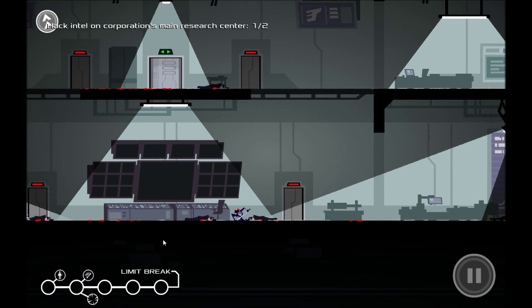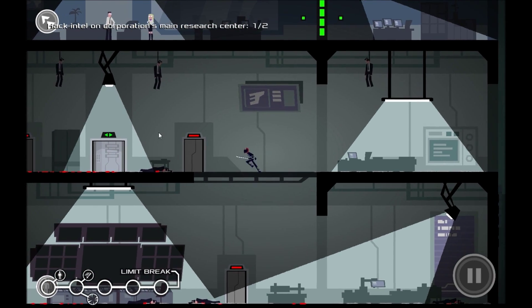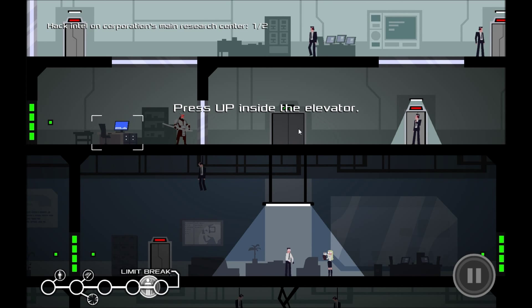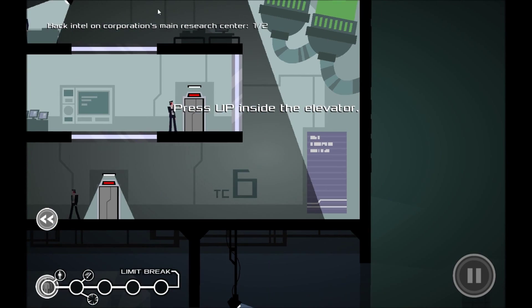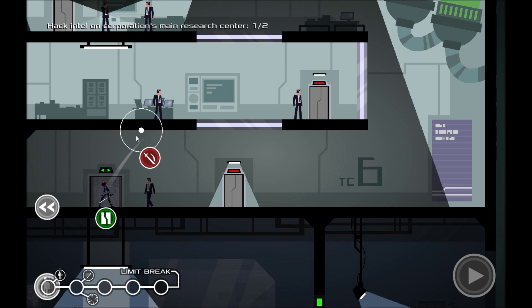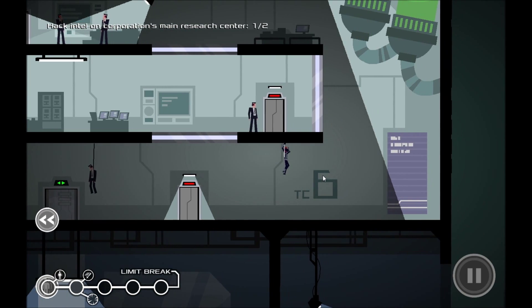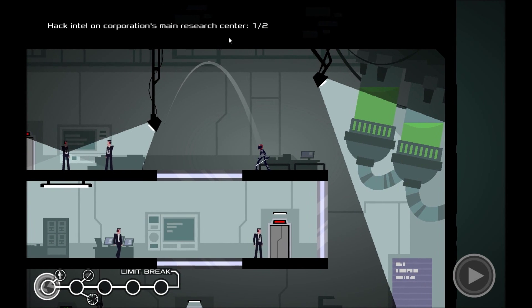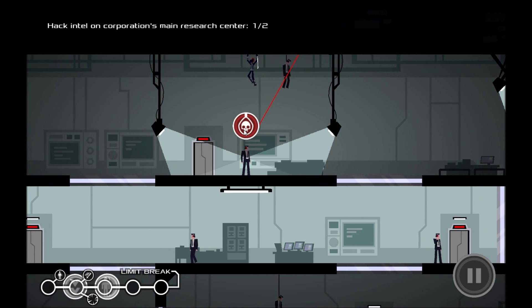We need to go up in this elevator. So we're just going to pop into this elevator and head up through into this area, and once again, if you know what you're doing with this it can be pretty simple because it's just a maze. Let's hang him, head up round in the shadows, head up to the roof, hang him and hang him quickly.